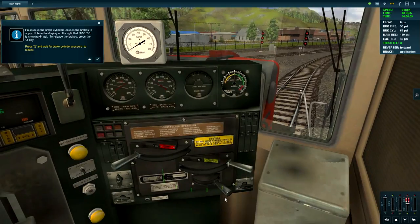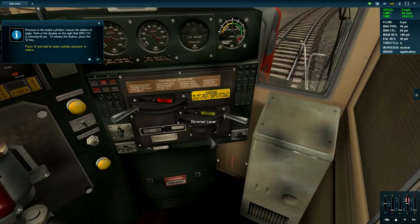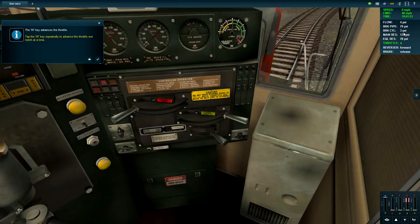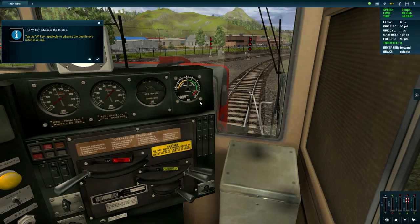I wanted to go into forwards gear - this is a bit funky. I'm going to use keyboard controls. Pressure on the brake cylinders causes the brakes to apply - the display on the right shows 64 PSI. To release the brakes push Q, or you could just do it manually. PSI pressure went down, and W advances the throttle. We don't want to speed up too fast because we can achieve wheel slip.